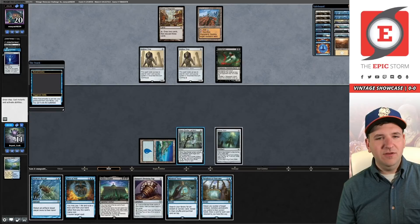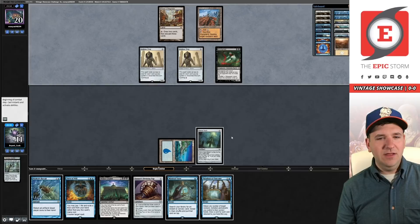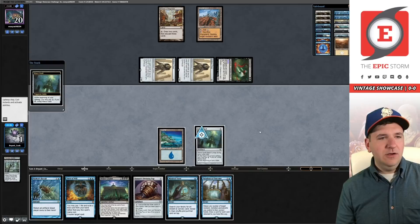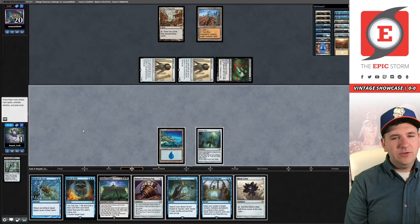It is Dredge. I could have used Soul Guide in response to the Ghast trigger but I don't think that's the best way to go about it. Now we get to get rid of the Therapy, which is kind of nice, so we still have access to this Outcome. But with only having Mana Vault I don't see us winning this. We're going to one, which means Force is shut off, and if we leave Mana Vault tapped we lose. Miracle draw. Nope.